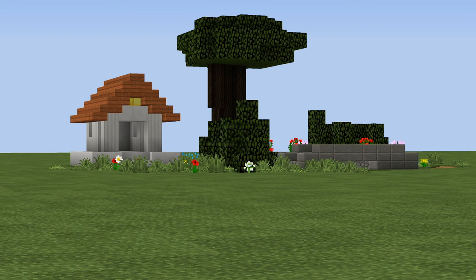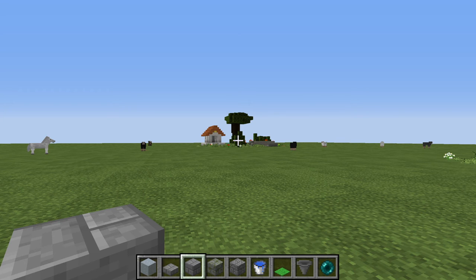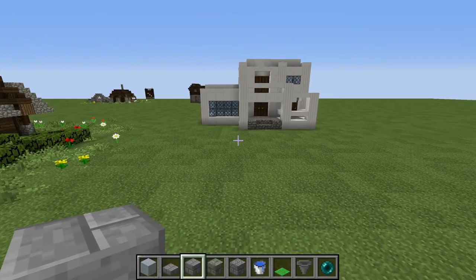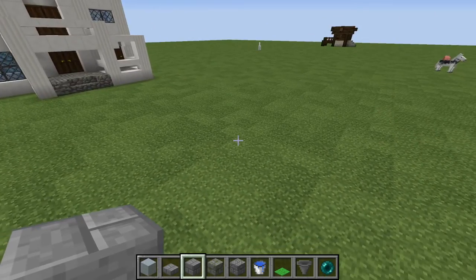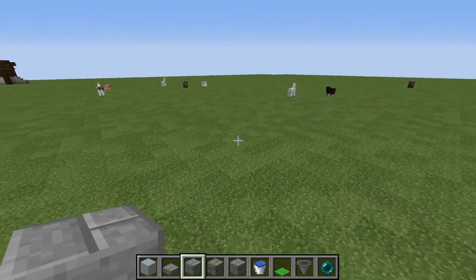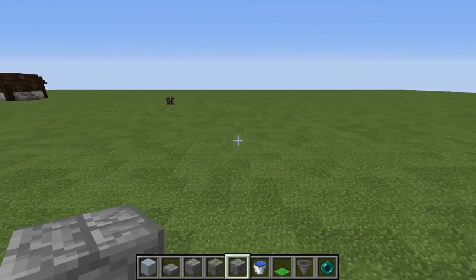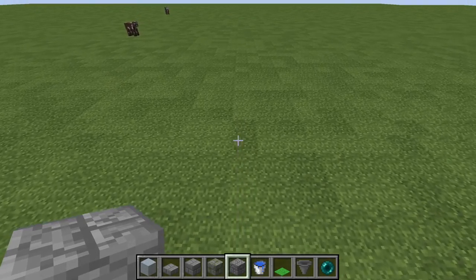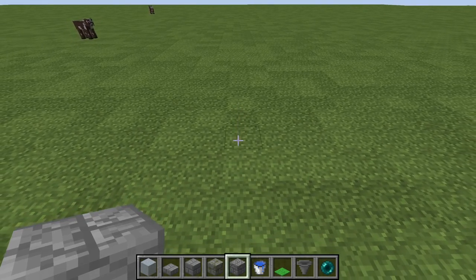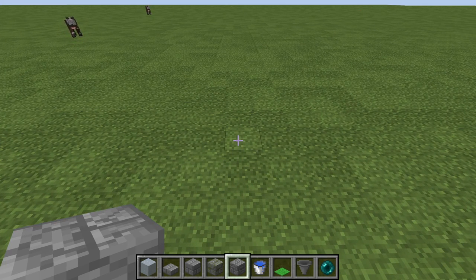Ladies and gentlemen, welcome back to another Minecraft 15-minute build video with me, Vanilla Raccoon. We're currently looking at the small Buddhist garden that we had done in the second episode of this series. What we're going to be doing in this video is we are going to be building a mini golf course. This idea comes from my moderator from the live streams, the Prodigal Turtle, who talks about golf quite a bit. Let's go ahead and get our build on in five, four, three, two, one - let's begin.